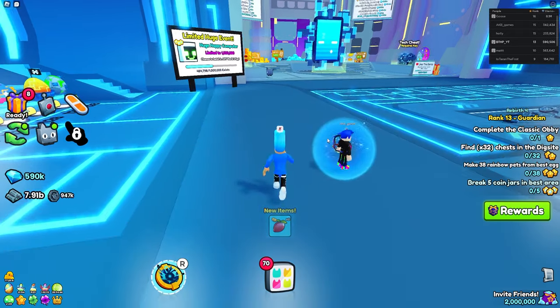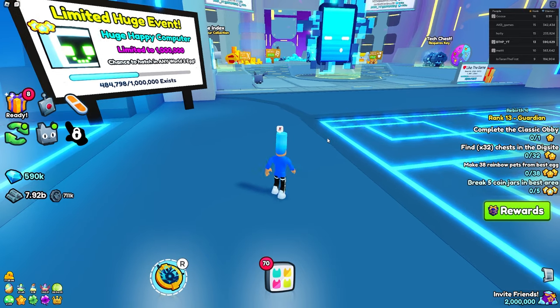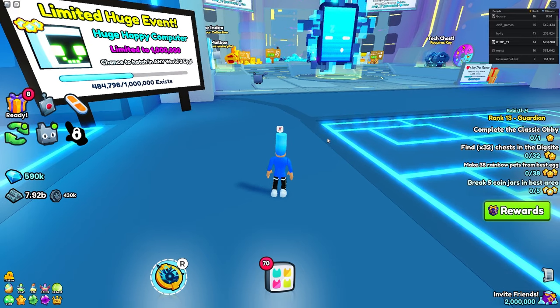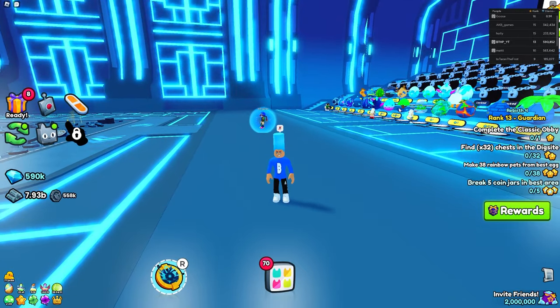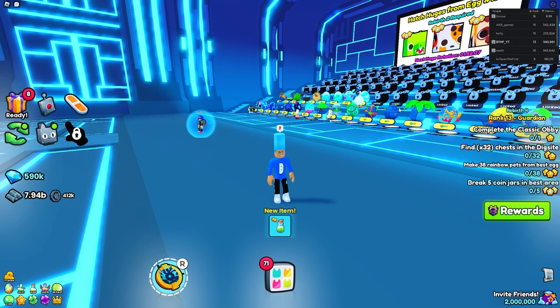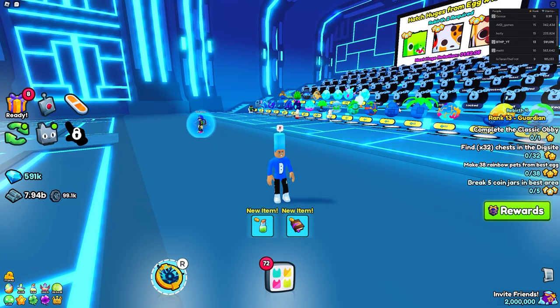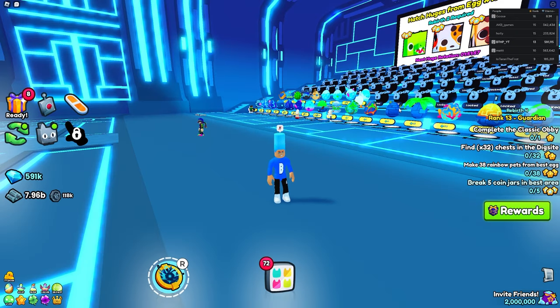So, we are here in Pet Simulator 99. What is the fastest way to get huges, especially this new huge, if you're free to play? Very simple. First things first, you are going to want to be in the tech area. If you are not in the tech area, you will not receive this huge no matter what you do, unless you go to the trading plaza and buy it with like 10 million gems — which obviously no one has right now.